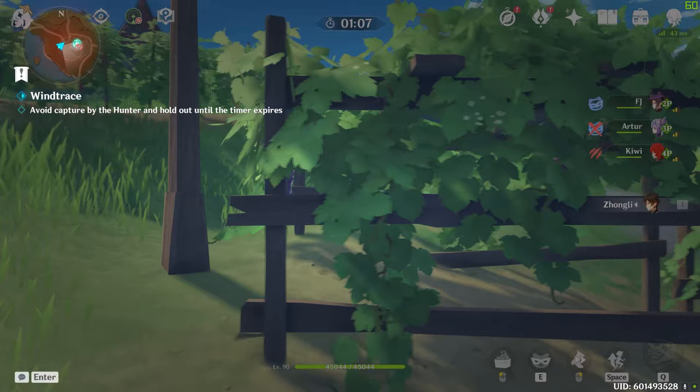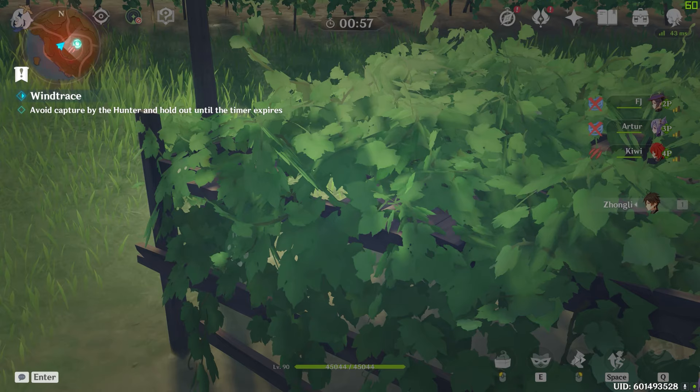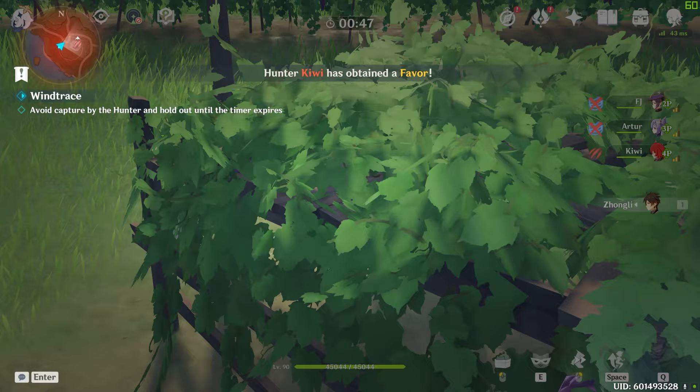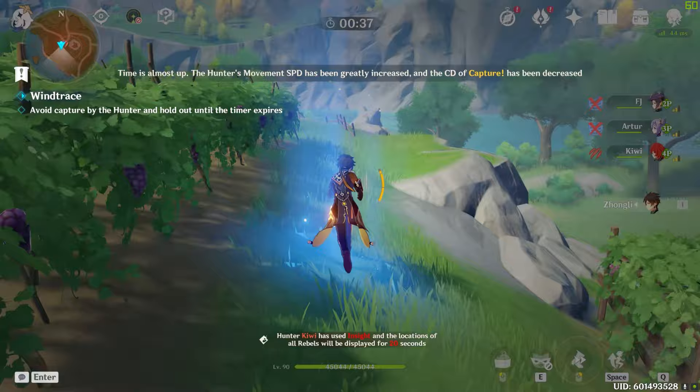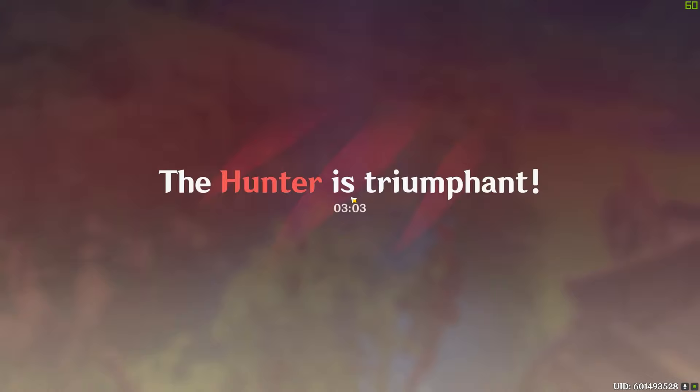Let's see — is this hunter going to grab this favor or is he just going to hang out nearby hoping one of us grabs it? Oh, he's got the other two. Is he just guarding it hoping I come and try to get it? He knows I can see him on the mini-map, right? It's pretty blatantly obvious.